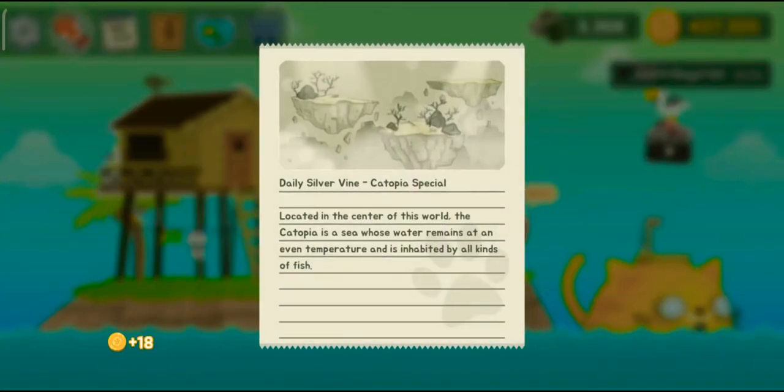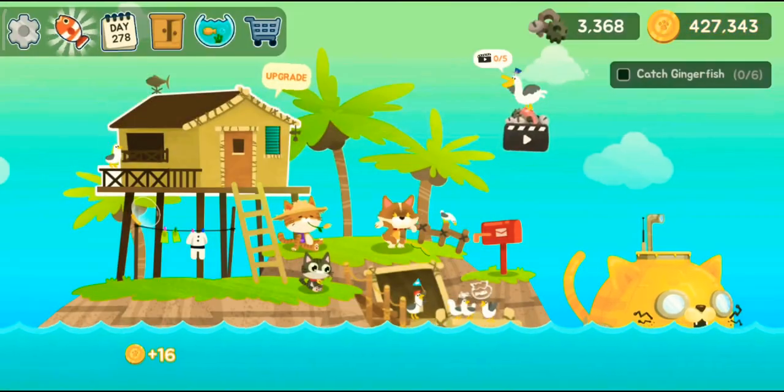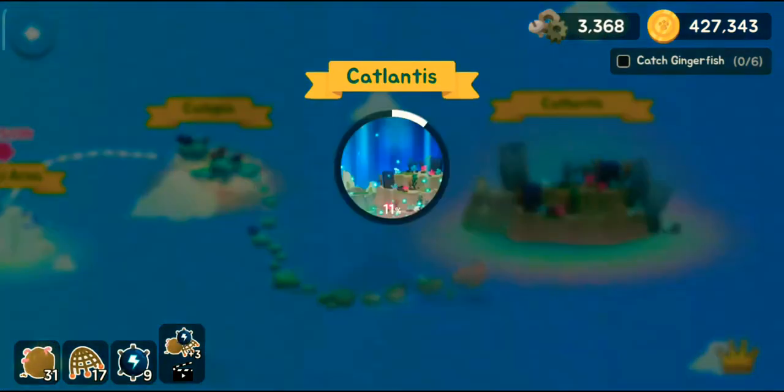Located in the center of the world, the Catchopia is a sea whose water remains at an even temperature and is inhabited by all kinds of fish. Isn't that beautiful guys? So beautiful. Catalanthus — we have 11% completed.